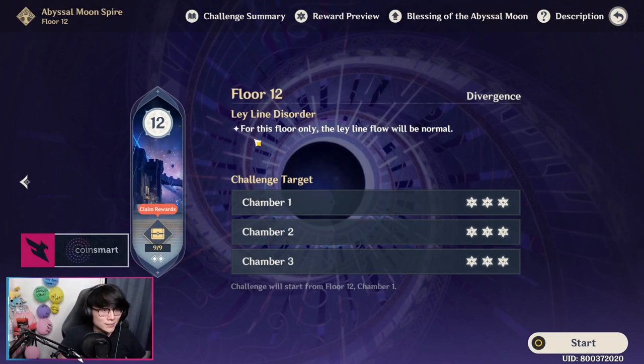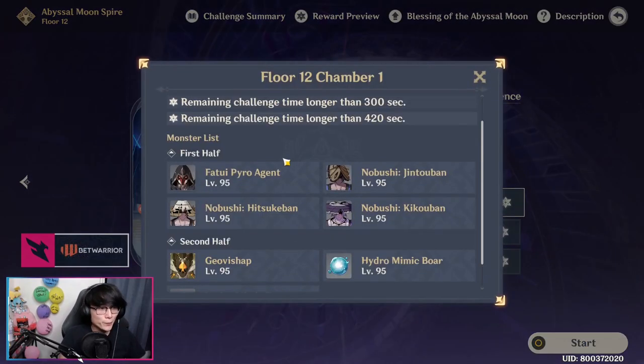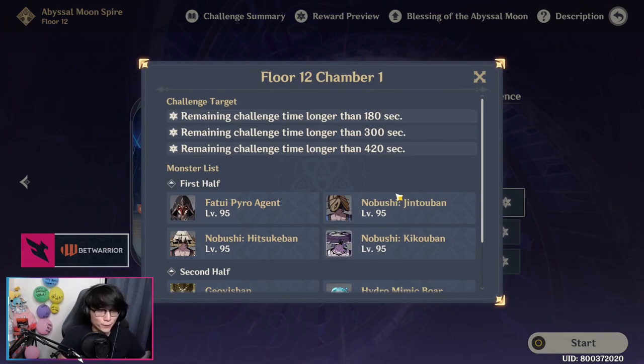To begin, Floor 12 does not have any debuff or buff. It's going to be a Floor with the Ley Line Flow being normal, aka no changes. And on Chamber 1, you're going to be fighting some Nobushi to first start off. It's going to be three Nobushi, and after you kill off the three Nobushi — they're going to be tightly packed — they're going to spawn three Fatui Power Agents, but they are going to be in a triangle shape, split across from each other.